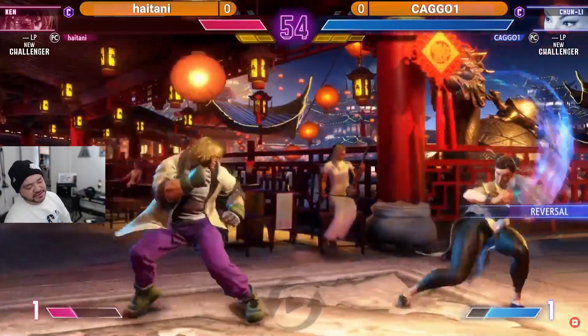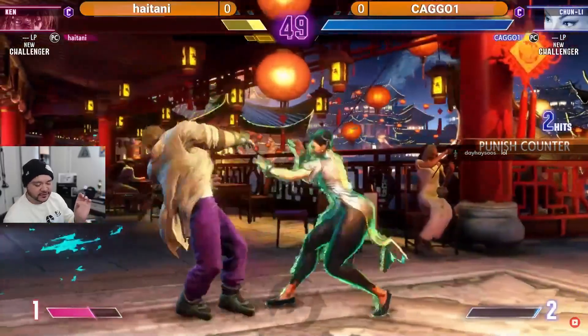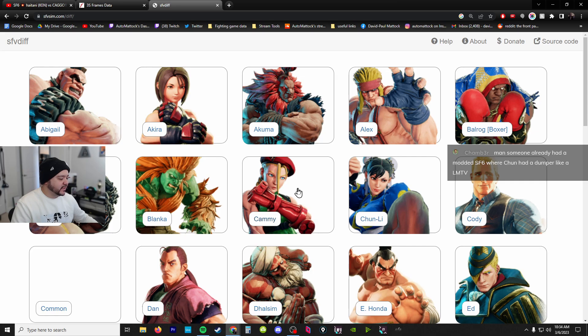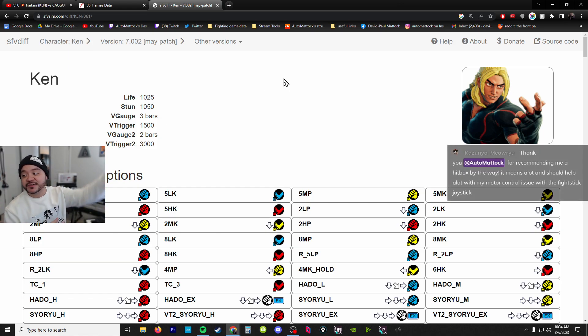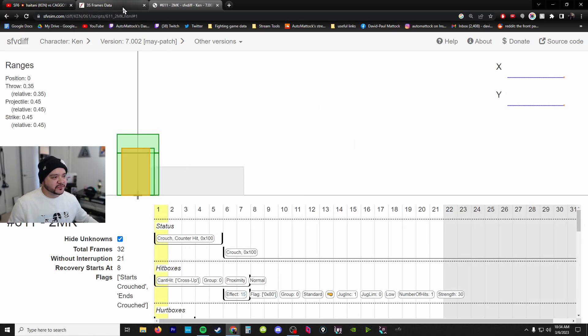The thing with Street Fighter 5 is not only were normals not reaching that far, but their hurt box retracted sooner. We're gonna look at normals and compare them. We'll look at crouching medium kick because this is the staple Street Fighter move - this is why it's called footsies. People call it footsies because of this button.